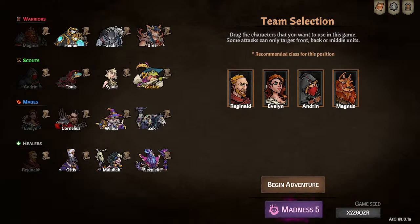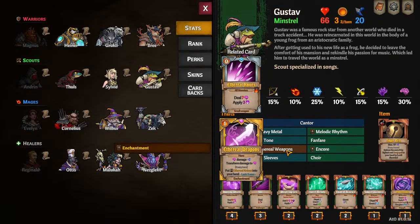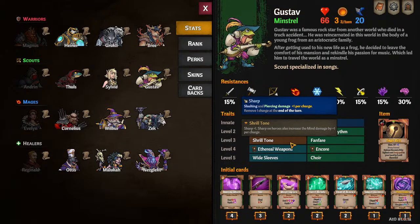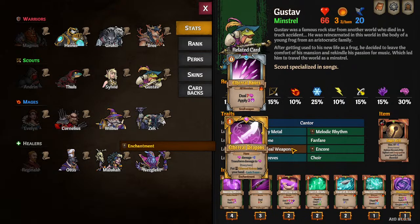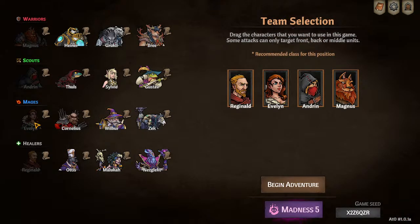She also pairs well with physical DPS like Grookly and Sylvie, since she can change their damage type. However, she works less well with Sylvie because of a bad interaction with Sharp: when you transform the damage type, Sharp no longer affects it. That's why Gustav's transformation is specifically worded so that Sharp increases mind damage and his transformed mind damage is affected by Sharp. Evelyn is an older character and doesn't have that effect, so don't change someone's damage who has Sharp. Gustav and Evelyn are actually super anti-synergy.